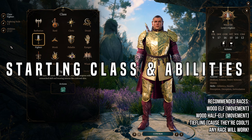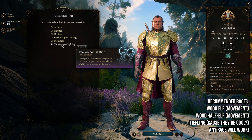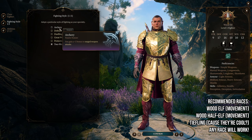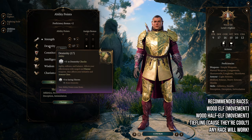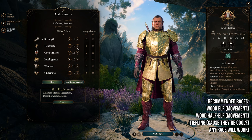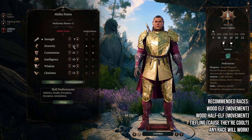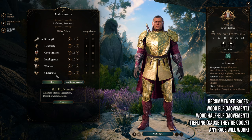For our starting class and abilities we are going to start with the fighter, and for the fighting style we're going to go with two weapon fighting, as this will add our ability modifier to the damage of our offhand attack. Archery is another good fighting style here, especially if you're only going to use dual crossbows — if that's the case then just go for archery instead. For our abilities we really only have one primary ability here and that is dexterity. If you have the hag's hair then you probably want to start with 17 dexterity, as that'll get you to 18 and you'll only need one feat to get to 20 dexterity. Otherwise if you do not have access to the hag's hair, you could start with 16 dexterity and one ability improvement will get you to 18.